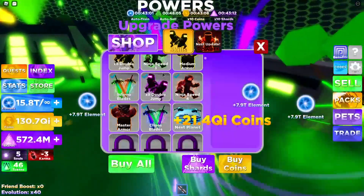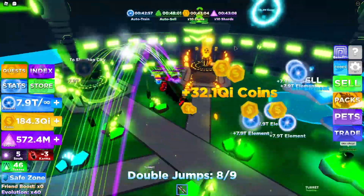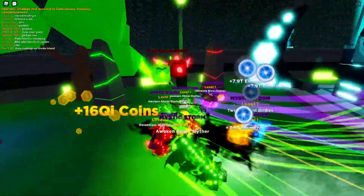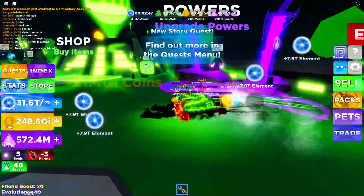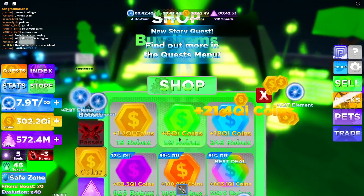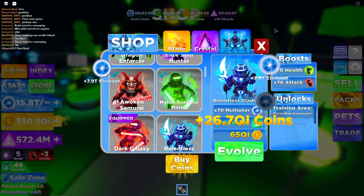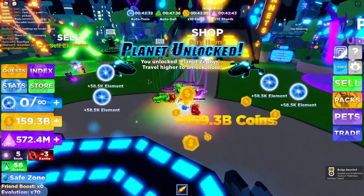Let's go to powers and buy all the powers — wait, we don't need to do that actually. Is there a quest guy over here? Quest, quest, quest — that's the shopkeeper. Oh right there, he was kind of hidden. What is this one — the Dual Chaos Birdies? I think I already have those. Find out more quests in the menu — we're good for right now. Let's go to shop, evolve, and evolve again because we need to do that. It did level up — I think the higher island we get, the more it does that. We can buy that — boom, we evolved and I'm happy with that.